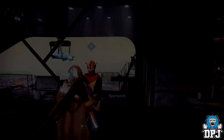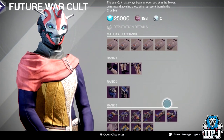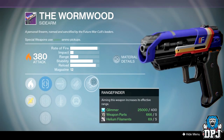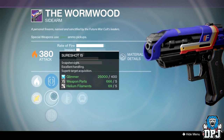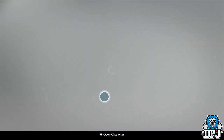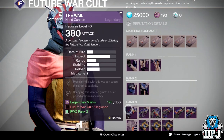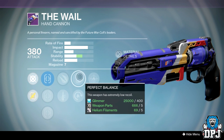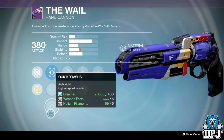Nothing really that great with Future War Cult. The Wyrmwood this week isn't too bad, but you've probably already got a decent one anyway. The one that matters in PvP has Rangefinder, Fitted Stock, Army of One, High Calibre, Quick Draw, and Short Shot — not bad, actually. I see this thing wrecking faces in PvP. The other Wyrmwood roll this week is better for PvE — it has Firefly, Perfect Balance, Hot Swap, Explosive Rounds, Quick Draw, Truesight, and Fast Draw. Nothing great here in my opinion from Future War Cult.